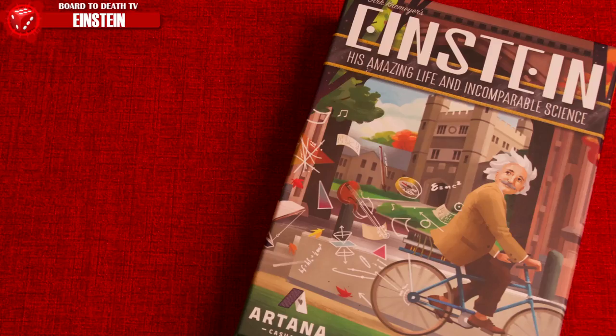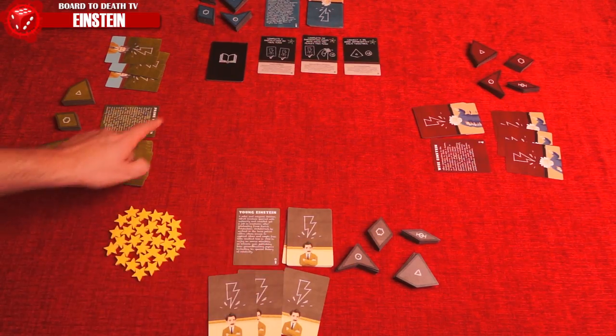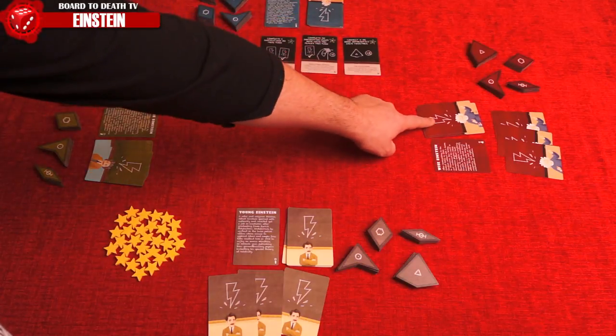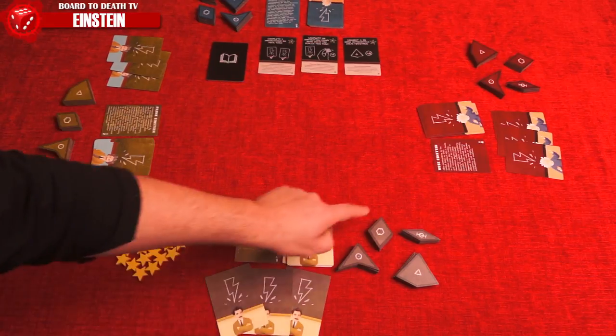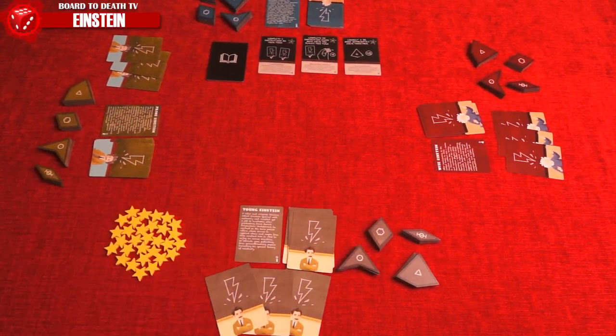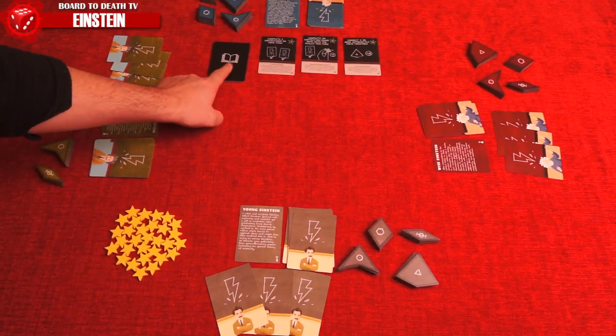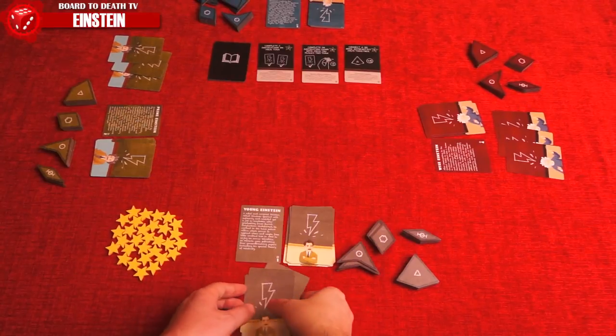Players take on the role of Einstein in various phases of his life. They might end up working together on an equation, but only one phase will accumulate the most prestige points at the end of the game. The game is set with each player having a phase of Einstein's life with matching cards assigned in the right sequence. They'll draw three cards from their deck. Each player will have six tiles from the fields of science: physics, mathematics, philosophy, and chemistry. Major theory cards are shuffled and three are revealed. You're ready to play.